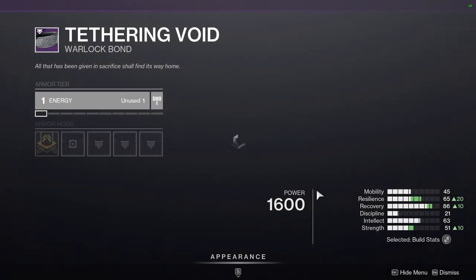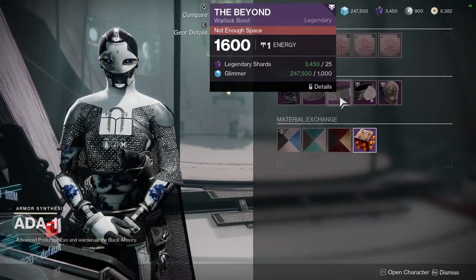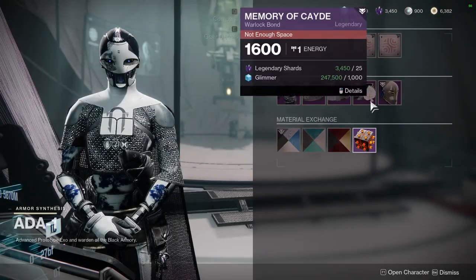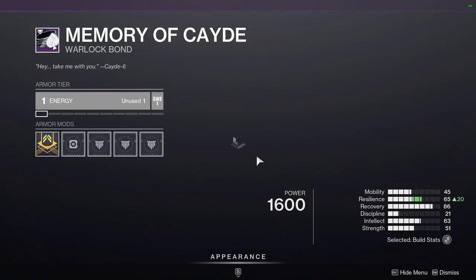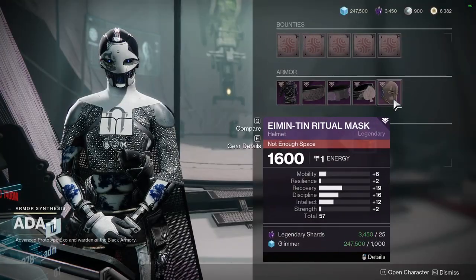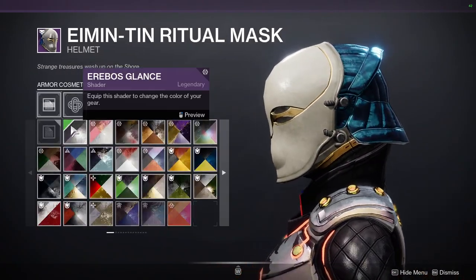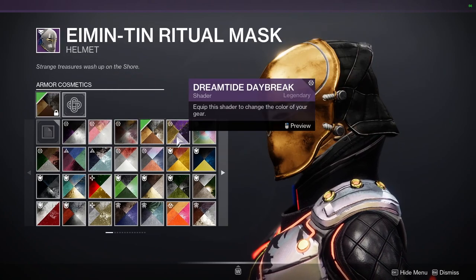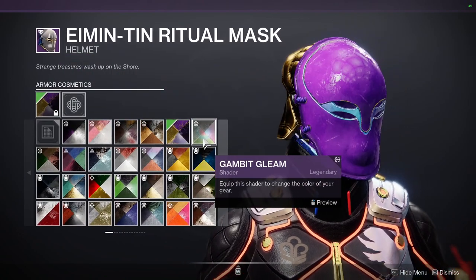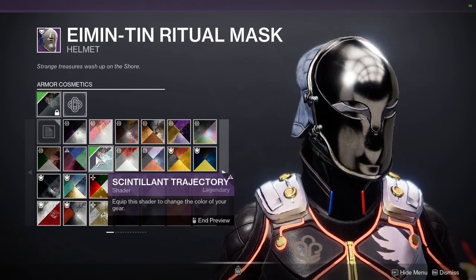We have the Tethering Void bond — just a metal bond. We have the Beyond, which is the same but purple. And then Memory of Cade bond, which is not great at all. And then probably the worst helmet I've seen Warlocks get. I'm just not the biggest fan — it looks pretty trash. I'm sorry to whoever designed it, but the thing you designed is just not good.